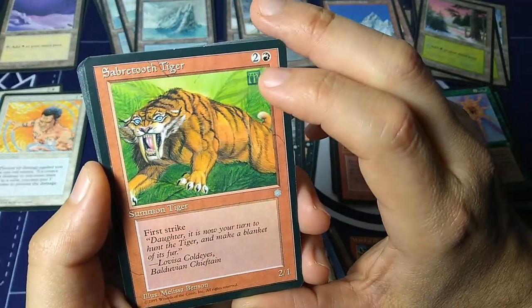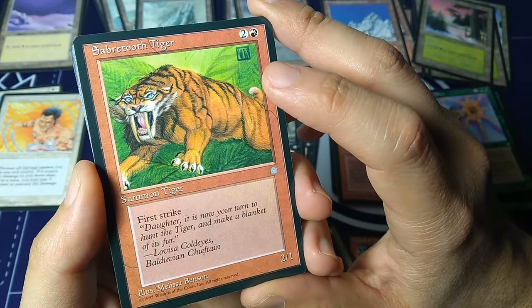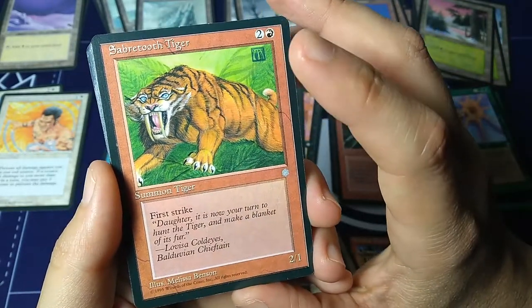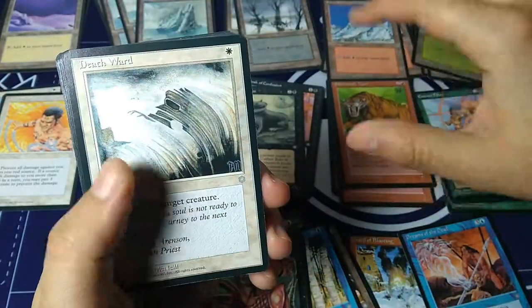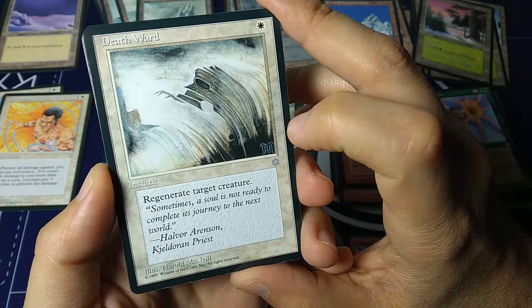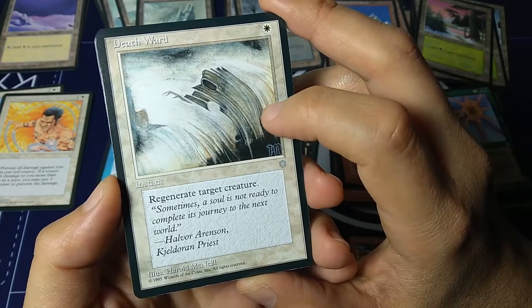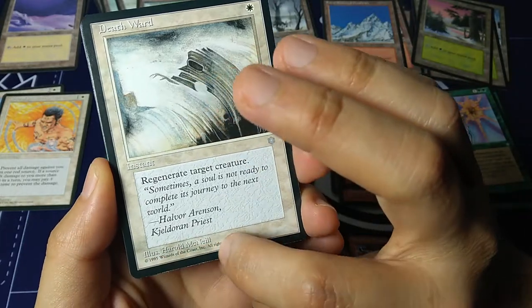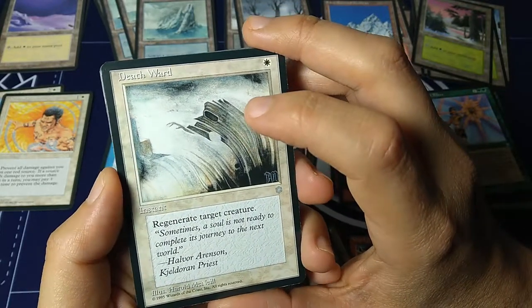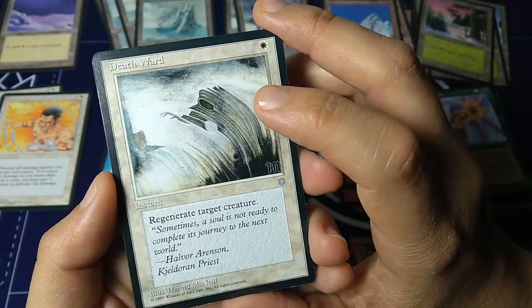Sabertooth Tiger — two and a red for a 2/1, first strike. 'Daughter, it is now your turn to hunt the tiger and make a blanket of its fur.' — Lovisa Coldeyes, Belduvian Chieftain. Art by Melissa Benson. Death Ward — one white, instant. Regenerate target creature. 'Sometimes a soul is not ready to complete its journey to the next world.' — Halvor Aronsen, Kildoran Priest. Real talk for a moment — this is amazing, beautiful art by a terrible, horrible person. Harold McNeil, known racist, used to create very cool Magic art. But he is completely a KKK person — don't buy any of his prints. Just letting you know.